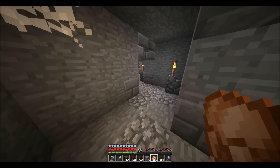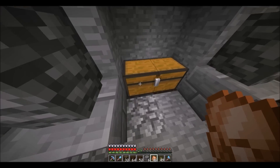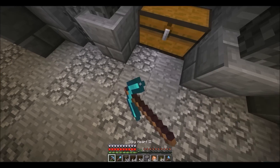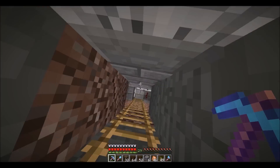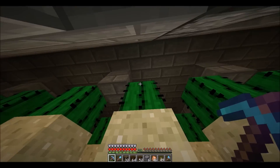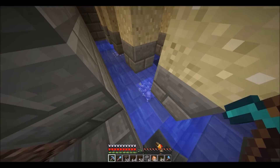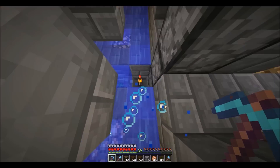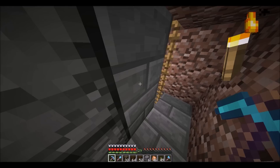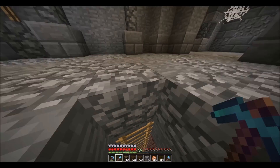Now I promise this is the last thing — I forgot to show you this side. I have a cactus farm right here. The cactus just grows, pops off because there's a block next to it, goes into the water, flows, then goes into the hopper and up this item elevator.